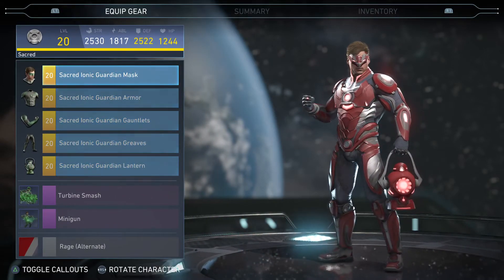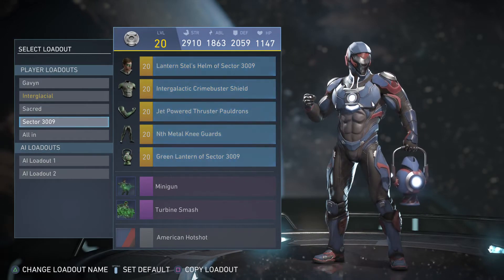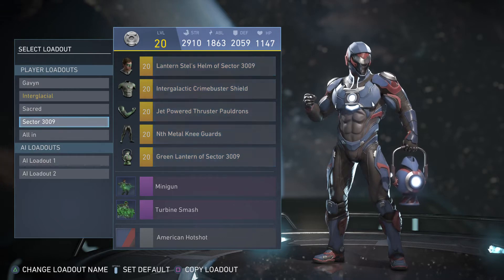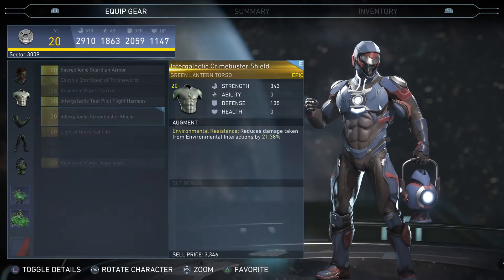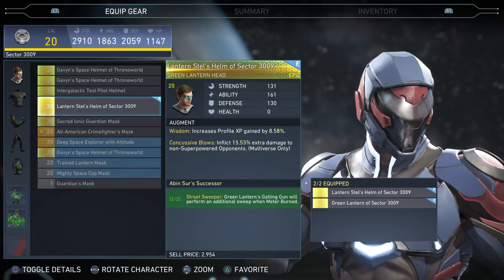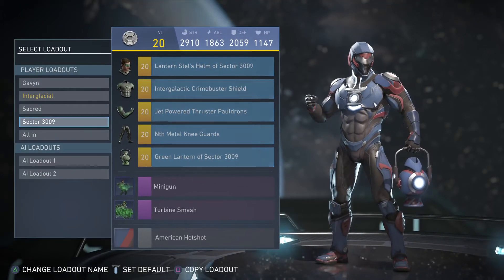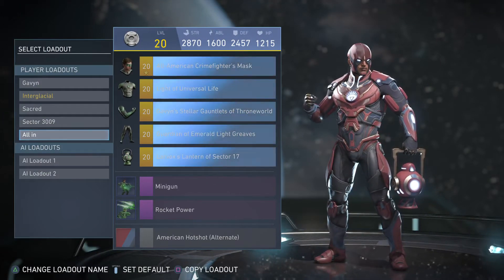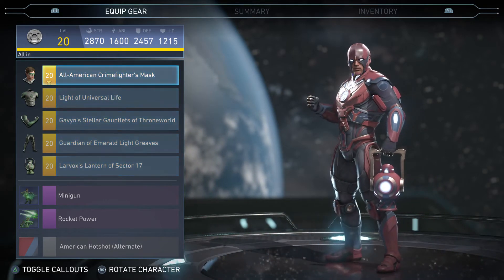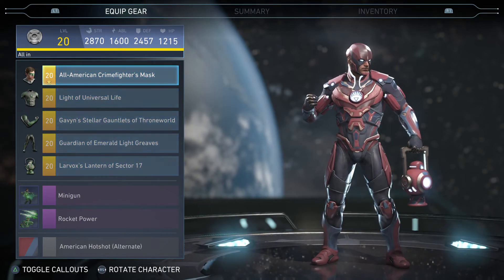We have the Sacred — pretty decent. We have the Sector 3009, which is pretty much pieces of every other set that I put in here. And the Lantern 3009 set. And then we have the All In. If his ability was a little bit more up, I would set this as my default, because this one looks really sharp.